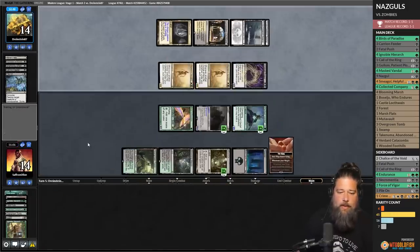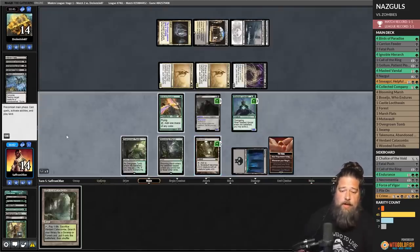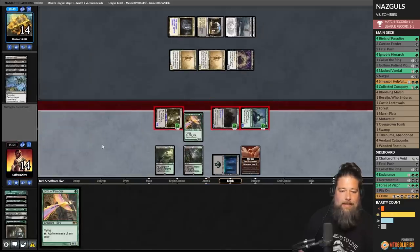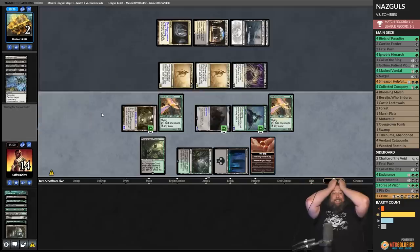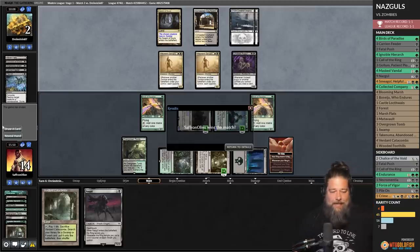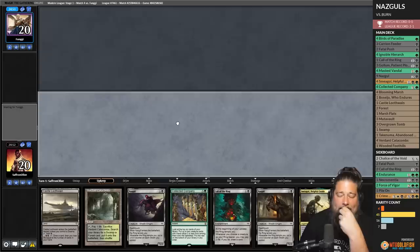We need to top-deck Nazgul — Verdant Catacombs. Well, play Mutavault, fire it up, go to combat, hit ya, loot, discard the Catacombs. Opponent down to two. Play Birds of Paradise, pass. Opponent puts something on top from their deck manipulation — it's got to be good or they wouldn't. But our deck manipulation shows us a Nazgul! Nazgul is good enough — opponent scoops. We would have drawn another Nazgul off our loot. That was not bad.